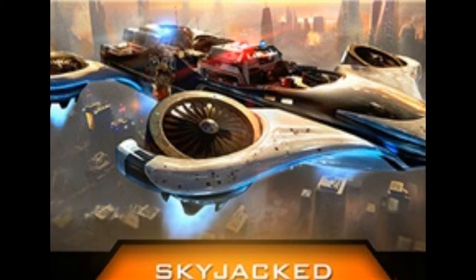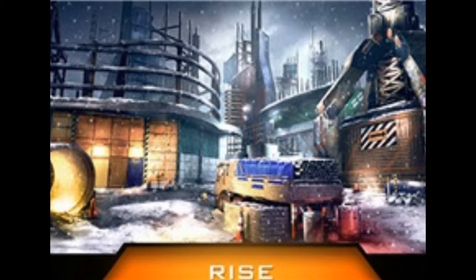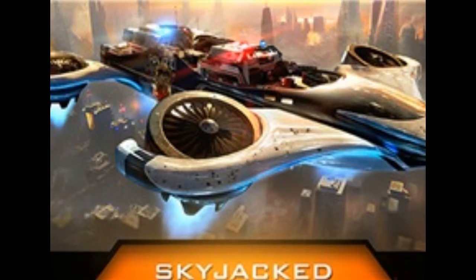It also looks like the Helicarrier map from Black Ops 2 — I don't remember the name. The one that you could always do trickshotting in. You could just change the map with the Codcaster glitch. It's called Carrier. I never paid attention to the map names, I just paid attention to what they look like.